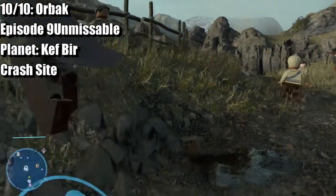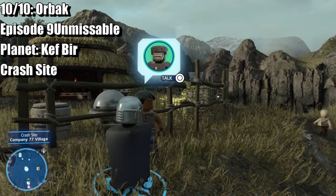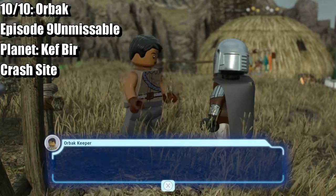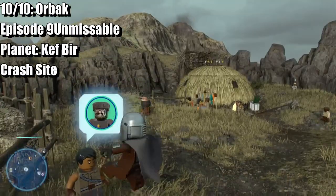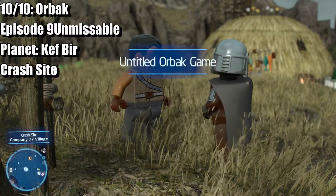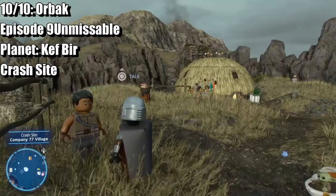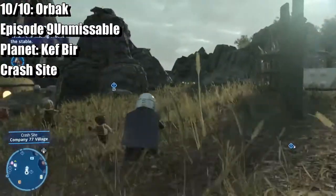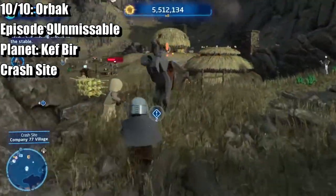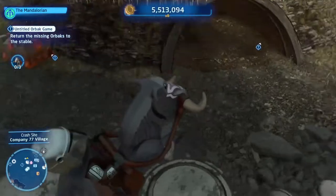For your next beast, go to Kef Bir, the planet next to Endor. Everyone should have unlocked this one from Episode 9, when you're doing the horse on the ship. It's unlockable through the story. Here's how you unlock the beast itself — you just sit on it straight away. Thank you for tuning in, stay tuned for more, and I'll see y'all soon. Adios.